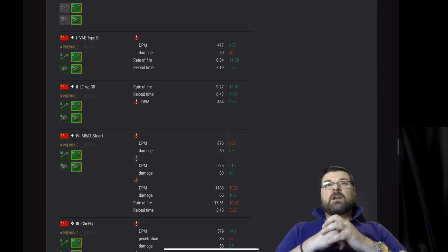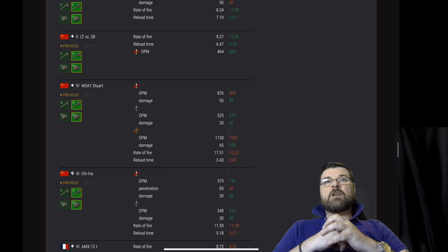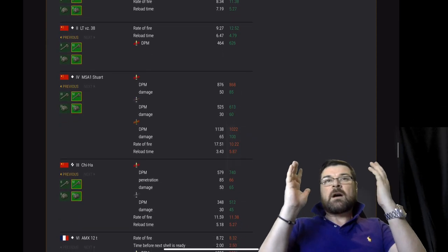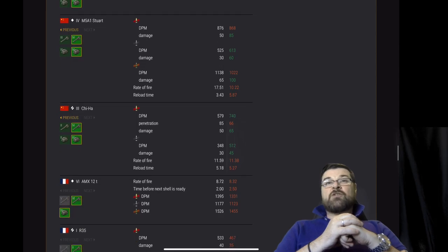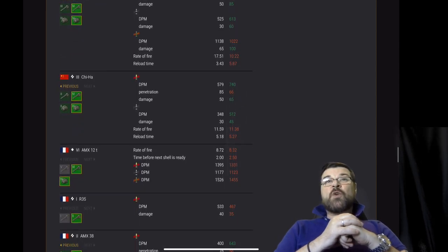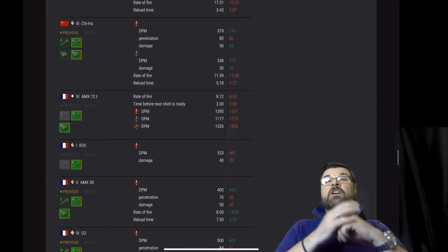Now moving on to the Chinese: the VAE Type B — DPM, rate of fire, and reload time all buffed, but damage nerfed. The LTVz 38 — rate of fire, reload time, and DPM all buffed. The M5 A1 Stuart — nerf on the AP DPM, buffed across damage on that and the APCR DPM and damage. A nerf on its HE DPM but a buff on its damage. Reload time and rate of fire nerfed.